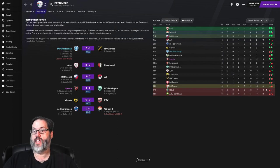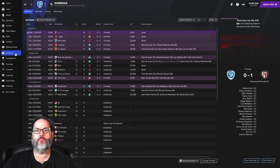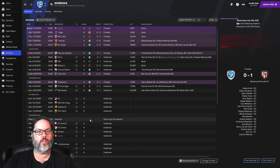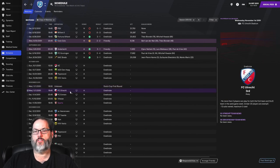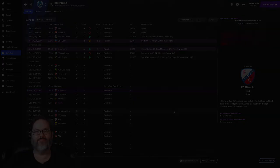We are in seventh position with nine points - five above the relegation zone, doing solid. We're only supposed to fight relegation, so that's good. We're expected to reach the second round of the Dutch Cup at a minimum. We'll come back for Utrecht, who are third in the table - one of the clubs that should be near the top. We'll see you guys for that next episode. Thanks for dropping in, hit that like button, subscribe, and have a good one!